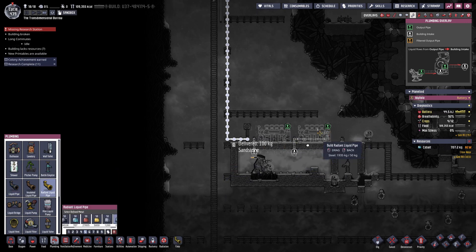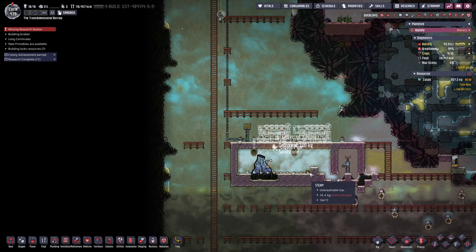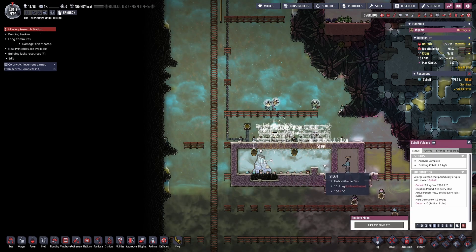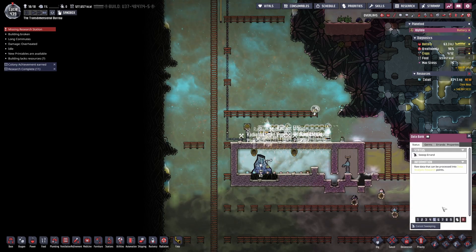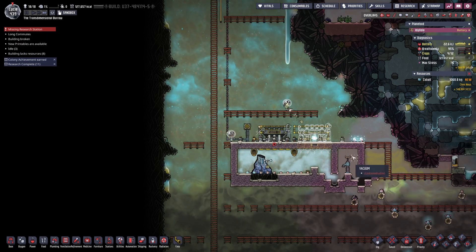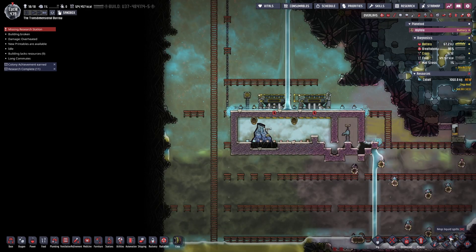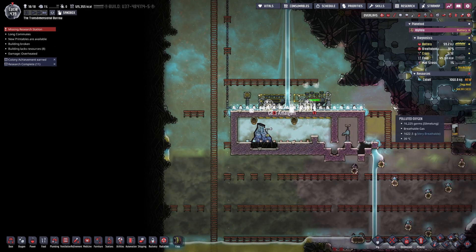Here I am casually using steel for everything, not realising that I've nearly run out — I will soon realise. And there we have it, a cobalt volcano tamer the easy way. I'm not presently using the output power of these two steam turbines but I have a plan which might manifest itself in the next episode.